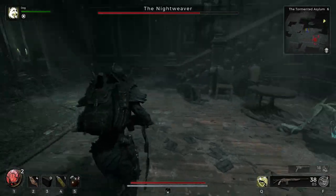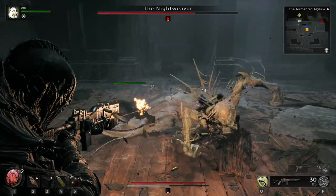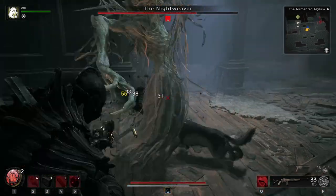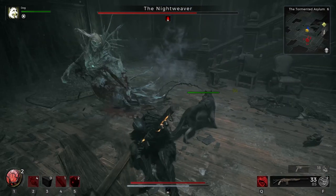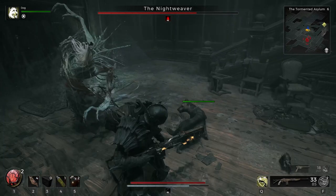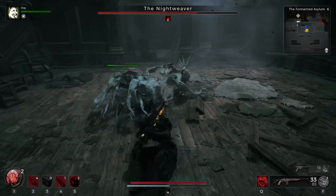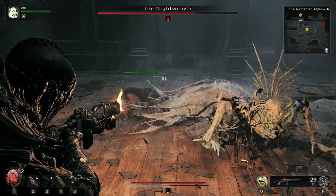Phase two is a little more difficult — she has a specific set of moves. The first is a one-two bog standard hit. When she winds up, roll through, then immediately roll back through her. It guarantees you dodge all the damage and keeps her at a manageable distance. It's probably the easiest move to dodge in this phase.